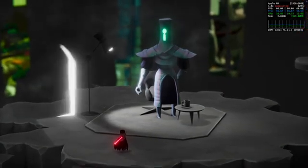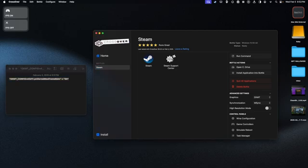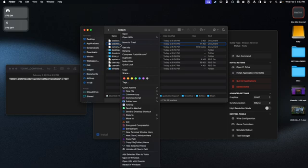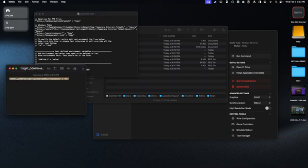Here's how to cap your game at 60fps when using DXMT. Go to your DXMT bottle, make sure it's selected, click Open C Drive, then go one folder back in the path to your Steam folder. Right-click CXBottle.Configuration and open with TextEdit. Scroll all the way down to the bottom and paste this command: "DXMT_config=d3d11.preferredMaxFramerate" equals 60 in quotations. Paste it at the very bottom, then File > Save, and you're ready to go.